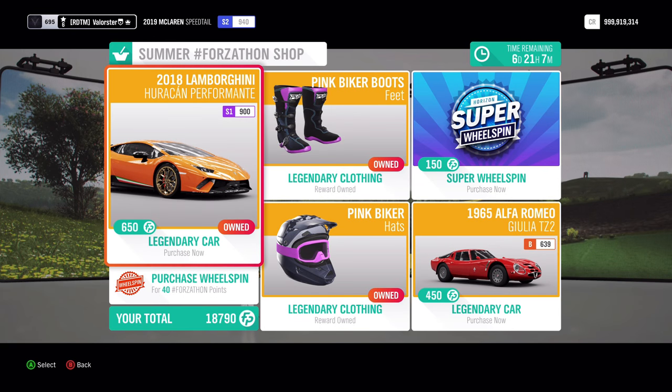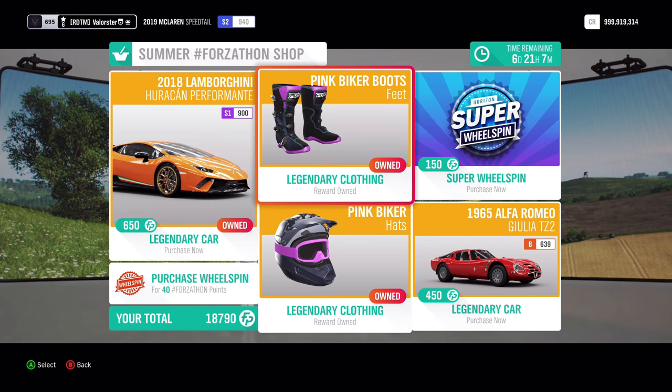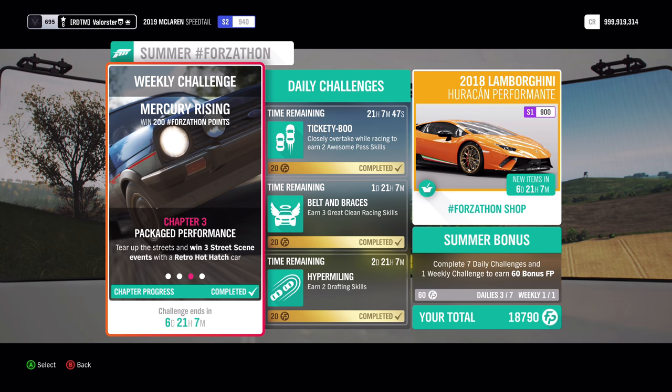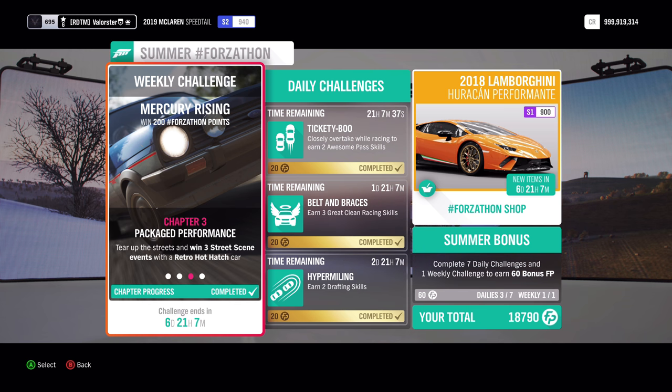What is in the Forzaton shop? There's the nice Lamborghini Huracan, some biker stuff, and also the Alfa Romeo. Now let's have a look at the Forzaton. We need to own and drive a retro hot hatch, have 25 ultimate speed skills, win 3 street scenes, and get 3 stars total on speed zones.